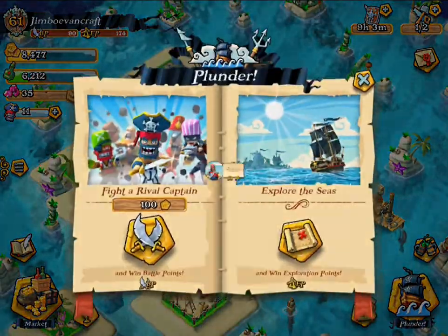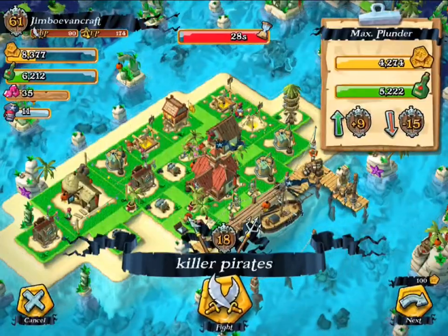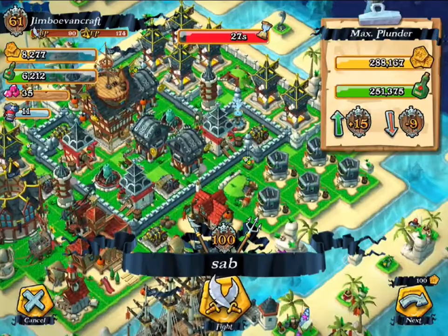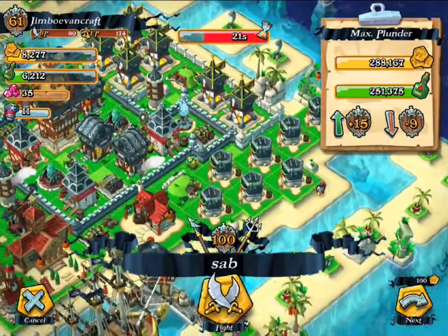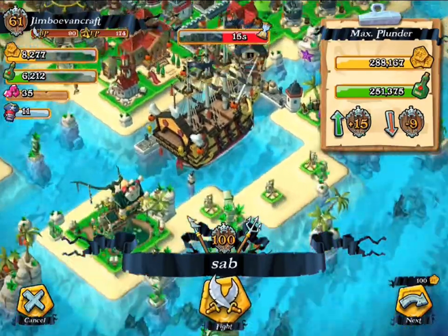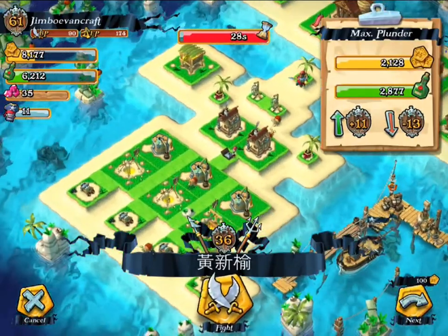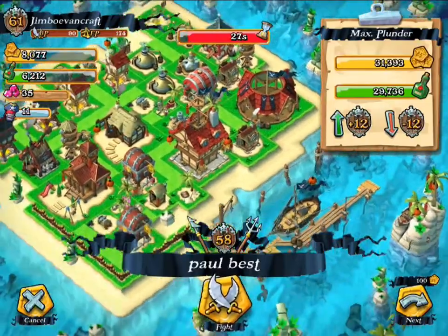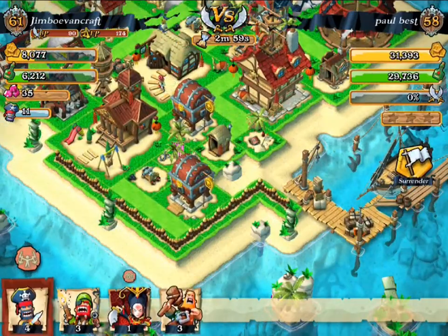Let's go ahead and do some fighting. I'm looking for a good base that is relatively easy. Whoa, that is a big base — should we just do it for the loot? I don't think that would be smart. Wow, that is an awesome ship over there, a really big ship — I can't wait till I get that. This looks like a really nice base to raid, it's not that powerful, so let's go ahead and fight this base.